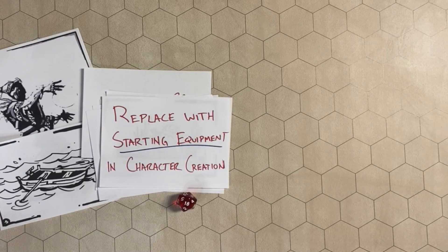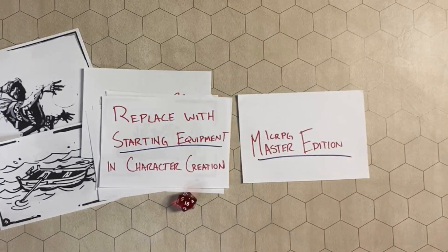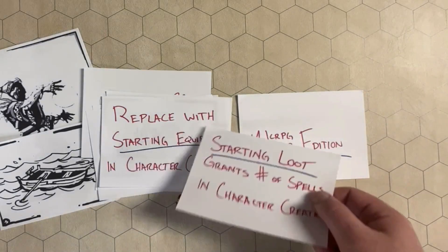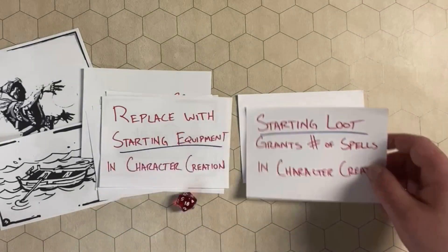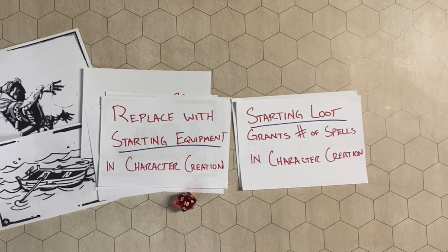The basic casting system in Master Edition follows the same process with a few alterations. For example, rather than replacing your starting equipment with spells, starting loot grants you a number of spells at character creation. You still roll to cast, you still use your Intelligence or Wisdom bonus depending on the types of spells, and you still use the same spell list.